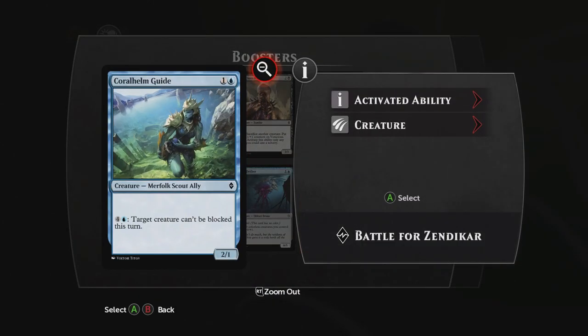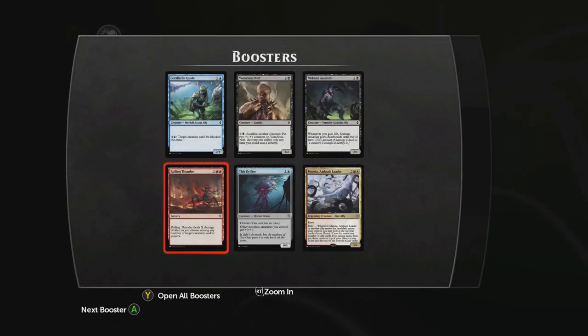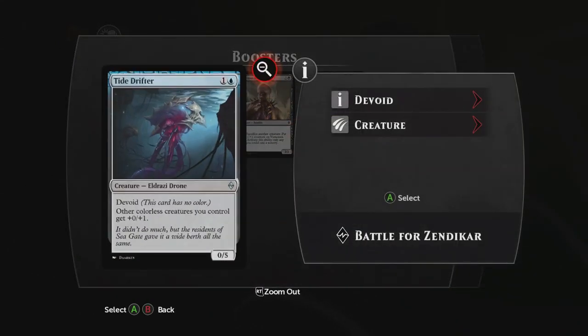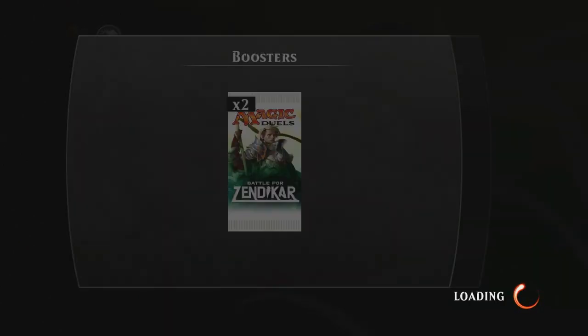Next booster. We got some fun stuff in here. Coralhelm Guide, which is a 2/1 Ally — for five, target creature can't be blocked this turn. Another Voracious Null. A Nirkana Assassin: 2/3 Ally — whenever you gain life, Nirkana Assassin gains Deathtouch until end of turn. Rolling Thunder is a sorcery: it deals X damage divided as you choose among any number of target creatures and/or players. Tide Drifter: Eldrazi Drone, 0/5 for two — other colorless creatures you control get +1 toughness. And finally, Munda Ambush Leader, which is a core Ally: 3/4 Haste with Rally — whenever Munda Ambush Leader or another ally enters the battlefield under your control, you may look at the top four cards of your library, reveal any number of ally cards, put those cards on top in any order and the rest on the bottom in any order. Getting pretty good stuff — red-white is a fun combination, so glad I got that.